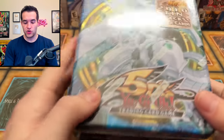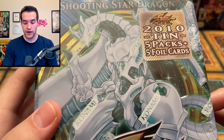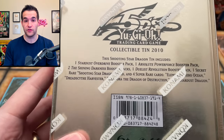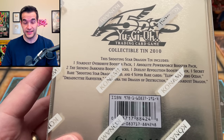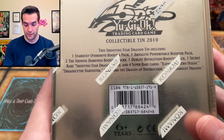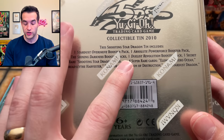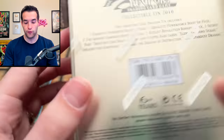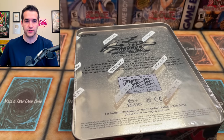Let's start it off with the Shooting Star Dragon tin and see what I can pull inside. Of course, you get the promo for the Shooting Star Dragon. The packs inside are: one Star Disrupted Pack, Absolute Power Force, two Shining Darkness, and one Duelist Revolution. And then we get the Shooting Star Dragon and four Super Rare cards.